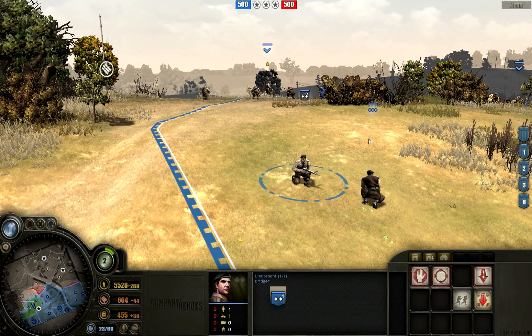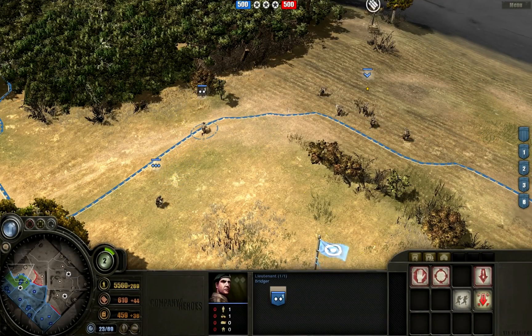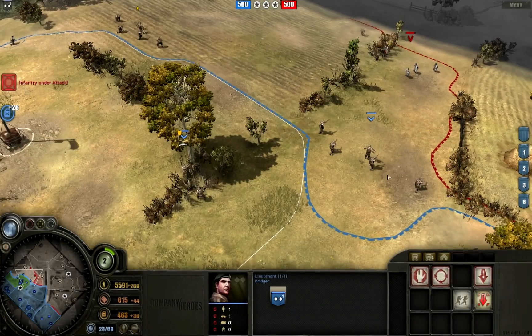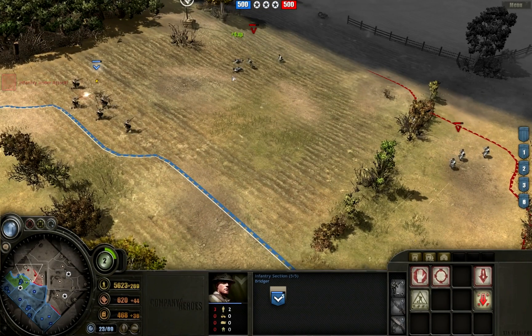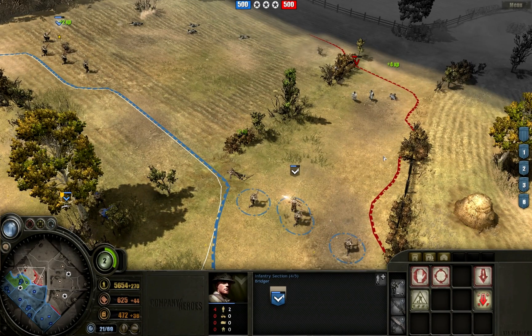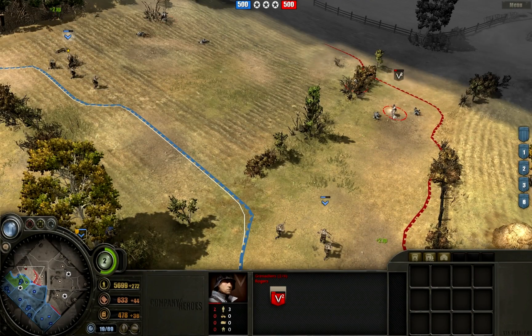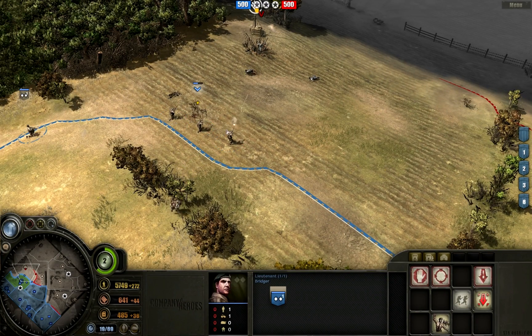Let's talk about the Lieutenant first. He gives offensive-style veterancy to nearby units. You can see this little star above the infantry — that indicates the Lieutenant is in range. Infantry without a star do not have a Lieutenant in range. The infantry in the north have the officer and are getting the following bonuses: they move faster in enemy territory and have accuracy and damage bonuses. In this demonstration you can see the northern units are already winning the engagement because of those officer bonuses.